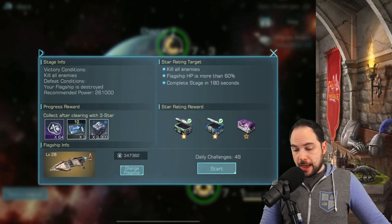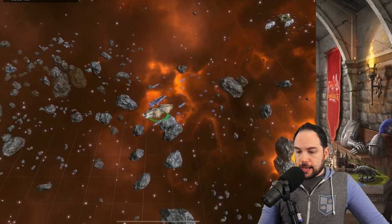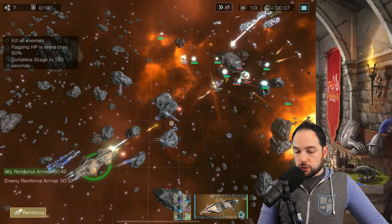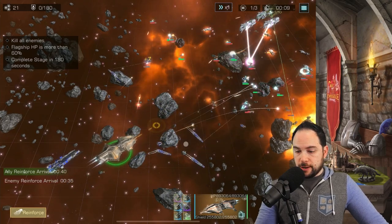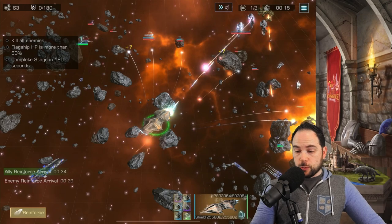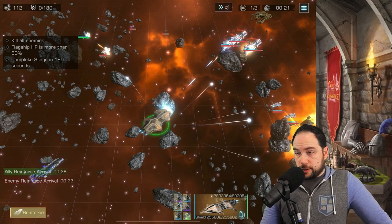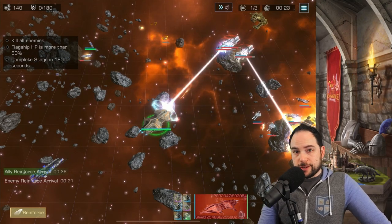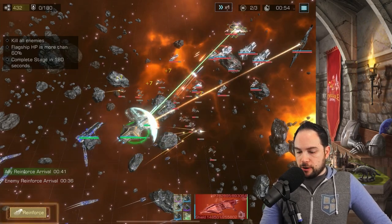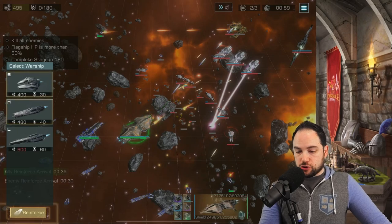We'll jump into the campaign and pick a mission. I'm not going to run this all the way to the end — I'm just going to show you what the units look like and then we'll move to the next mission. Once I accumulate enough energy to summon some destroyers of my own, we'll see exactly what they look like. We're now moments away from summoning those destroyers and almost have enough energy. We're up front with our Artemis tanking the damage — I think that's part of the strategy.